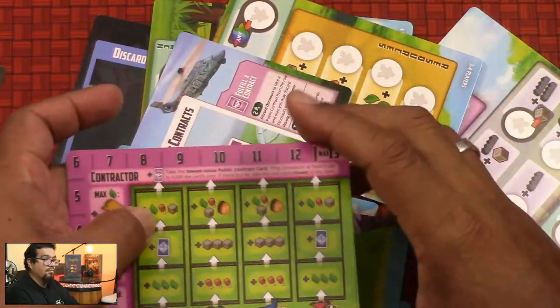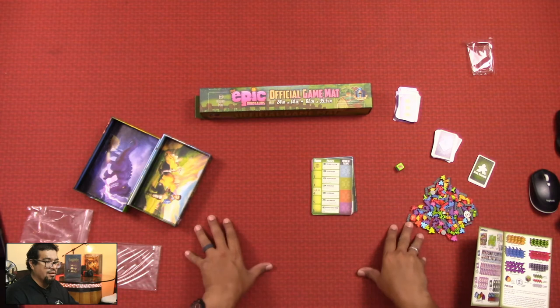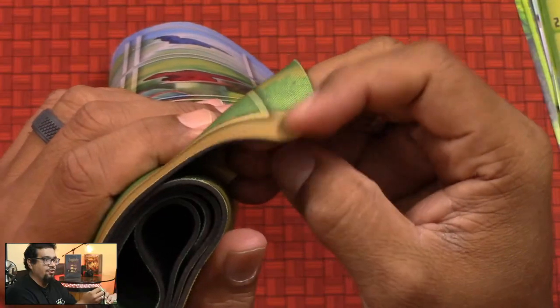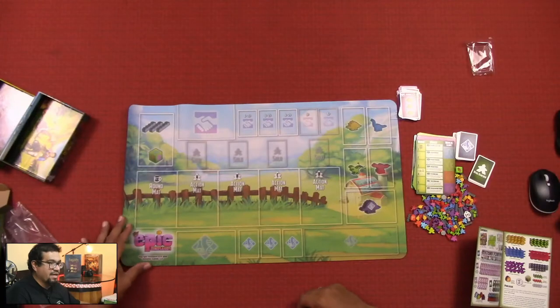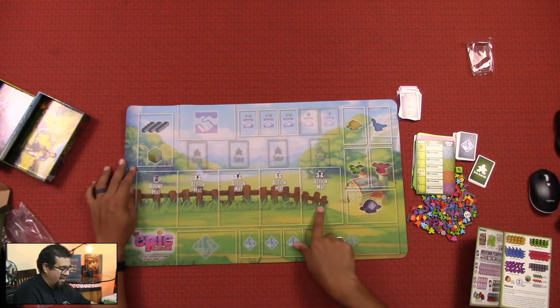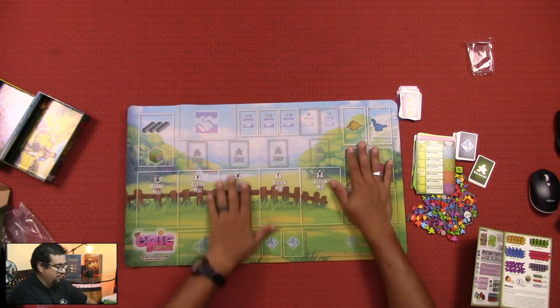As always, Tiny Epic Games does not leave you wanting for quality — they do a great job with component quality. That encompasses the base set. Now let's get into the player mat, something I picked up from Game Nerds. It's a standard neoprene mat, like a mousepad. Tiny Epic Dinosaurs is in the corner. You've got locations for components, research cards, action mats, solo player spots, and contracts. This is pretty.